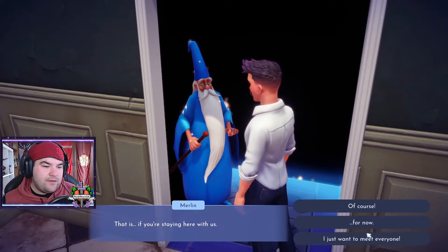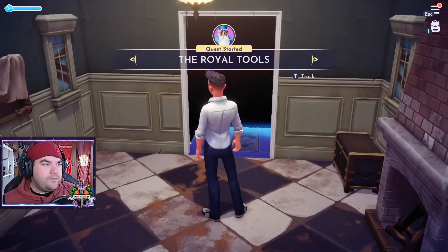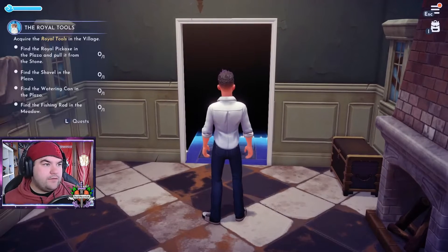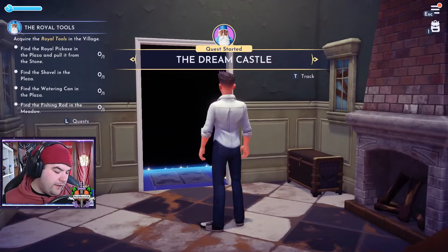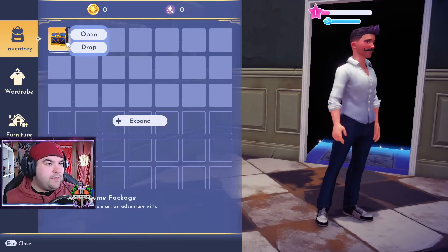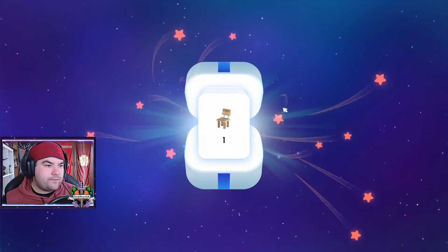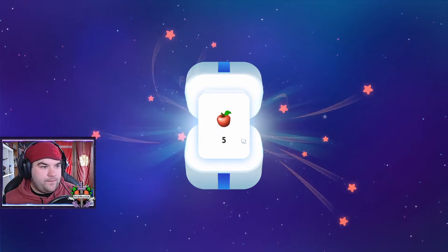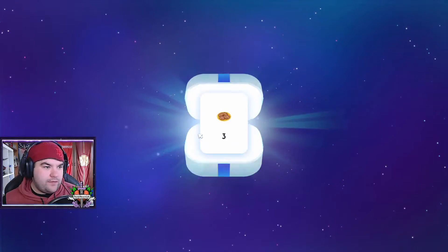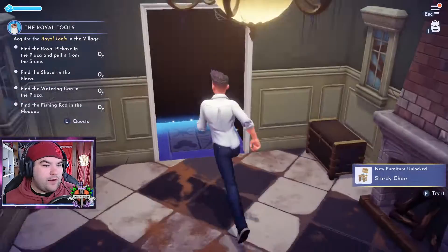If you're staying here with us — for now. Don't tempt me, old man. Let's track the royal tools. Let's track the dream castle. Alright, I can only track one, that actually makes sense. Let's open this chest — what do we get in here? A chair, apples, cookies. Alright, cool. Pretty stock standard farm sim so far.